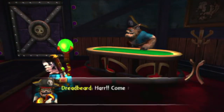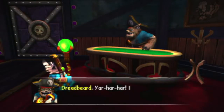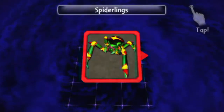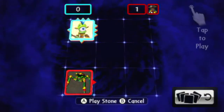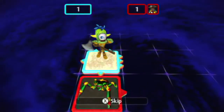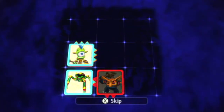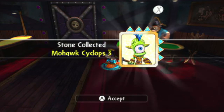Now here's where we'll talk about Sky Stones. Sky Stones is a card game found throughout this game. You will definitely see different people challenging you to a Sky Stone match. The object of the game is you're going to want to have more of those points pointing towards them — he has none above, but I have one, so I'm automatically going to take capture of that square. You just need more captured squares than the other opponent. When you win, you'll usually be awarded with a Sky Stone. You can also purchase more from that fine young gentleman who was displayed earlier.